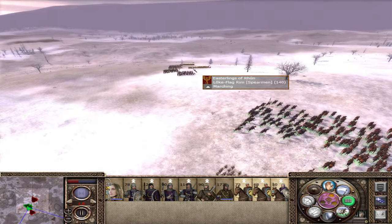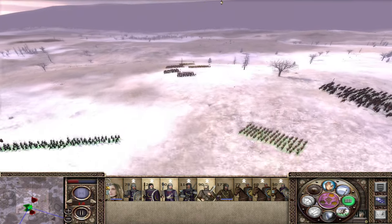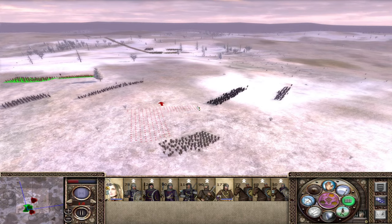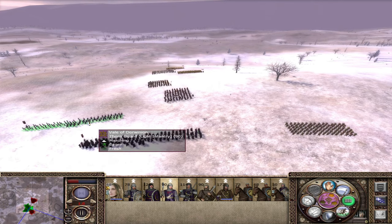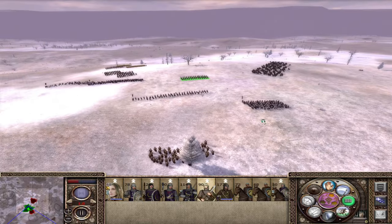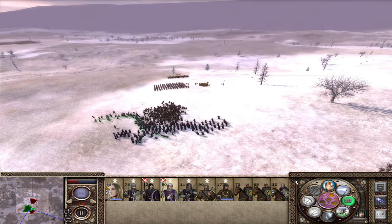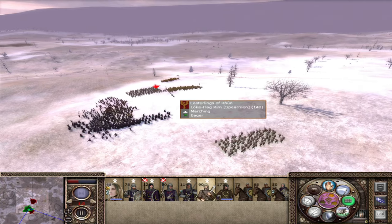This is really important. They're not going to get there in time, but luckily we can try and take these guys out straight away. I'm hoping we don't get sandwiched, so I might move my archers back slightly just to make sure. You guys get into the crossbowmen, and you guys get into the Loke Flag Rim. We'll get our sword masters around as well — probably better with our cavalry on the other side. Get your spear wall now.